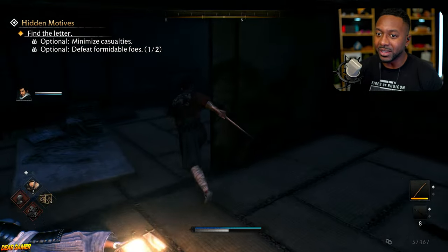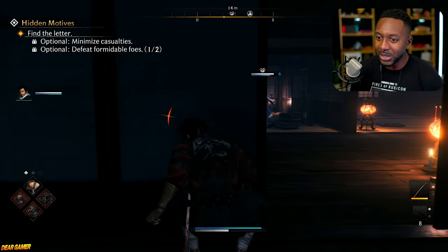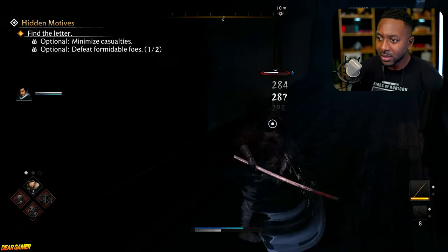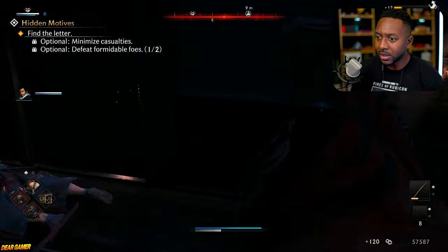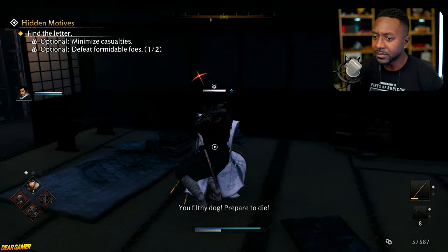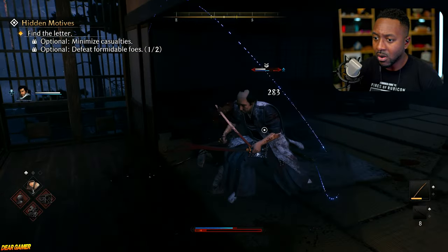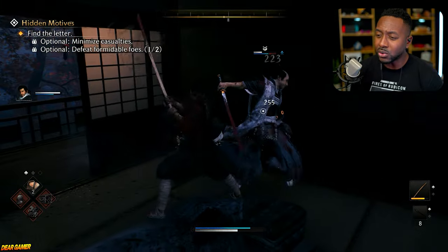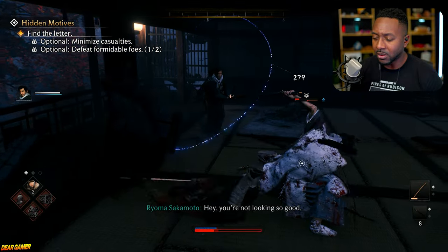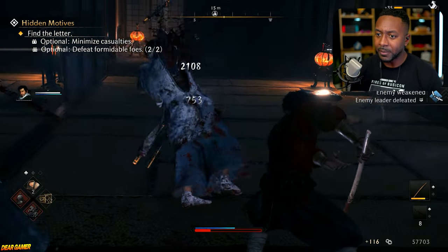Oh shoot, I thought that plant was somebody. Slow, slow - anybody there? I'm thinking about whether I have a skill to see through walls. How's he able to see me? Okay, down, down - this fool right here is a commander, he's got double bars on his head. Oh yeah! Oh my god, dual blade dudes are so insane.